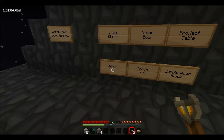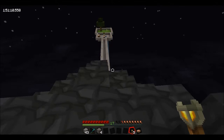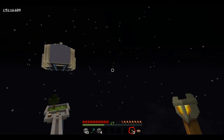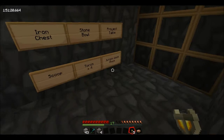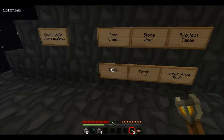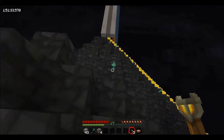The only thing we're going to have a problem with at the moment is a scoop, because we're going to need some wool for that. If we don't get any sheep, we'll have to wait until we've made our mob spawner before we get any string, which can be turned into wool. So what I might do instead of starting on these challenges is start on the mob spawner, just to get that done and out of the way.